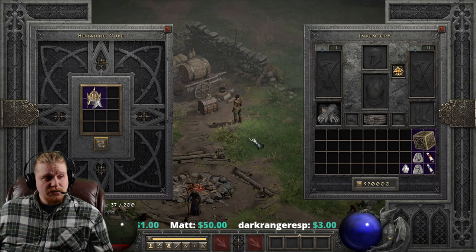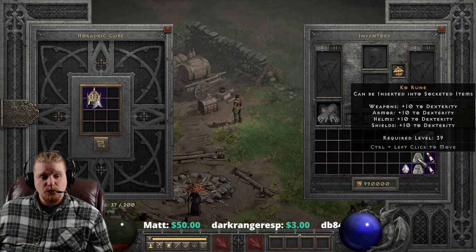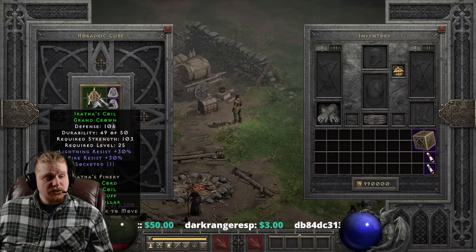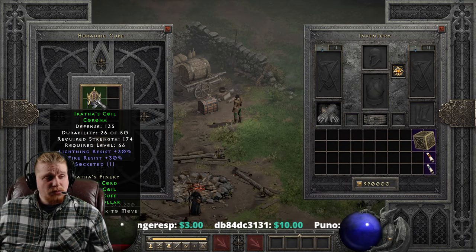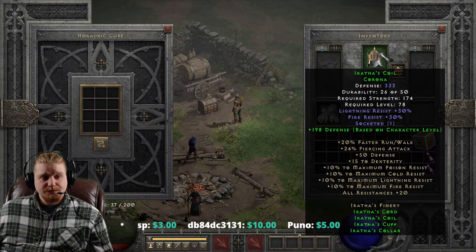The Aratha's Coil Grand Crown is going to transform into a Corona when upgraded. So this one's going to go from 106 defense, 103 strength, level 25, to 135 defense, 174 strength, level 66, and of course level 78 when equipped.